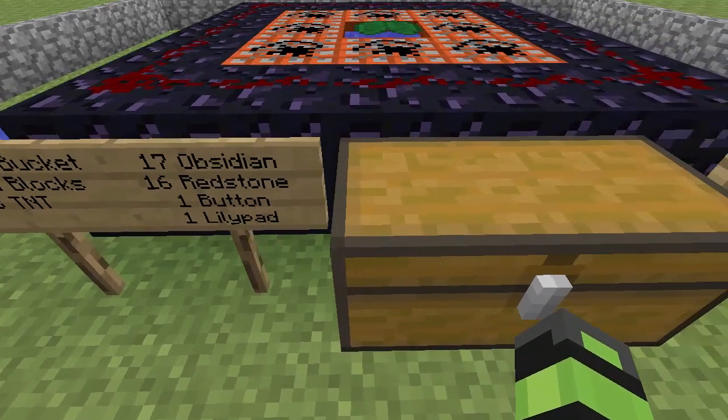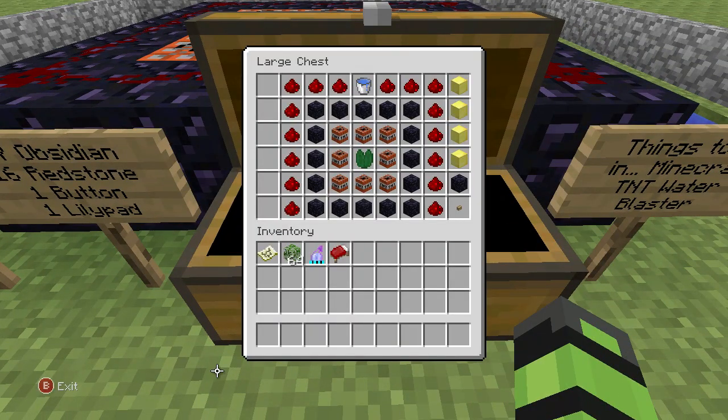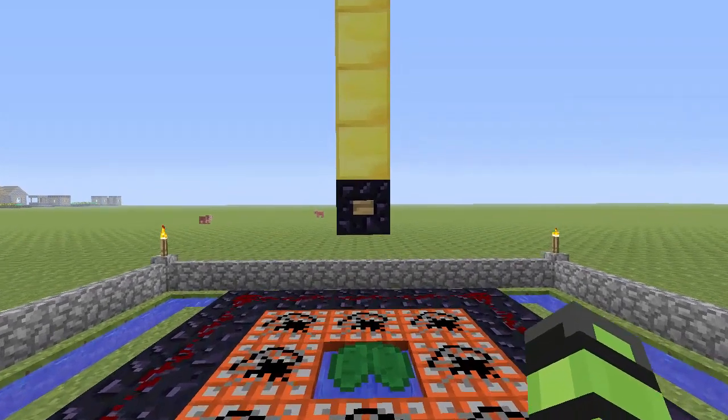Here's the ingredients on screen right here. You go in the chest and that's all you need. You really don't require the Tower of Prince, but you really do though.